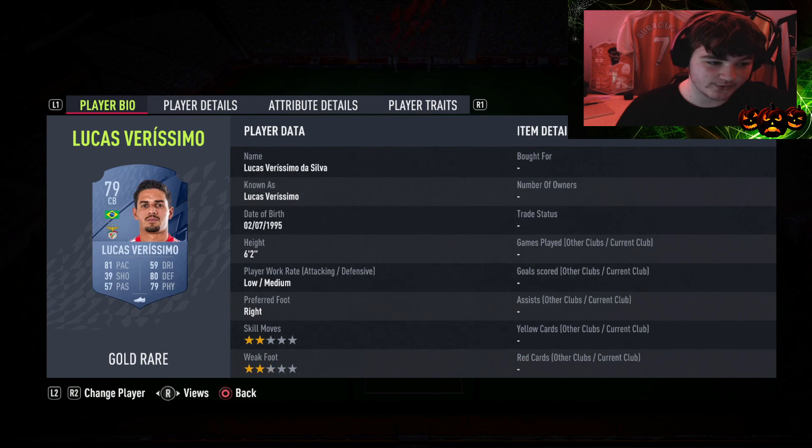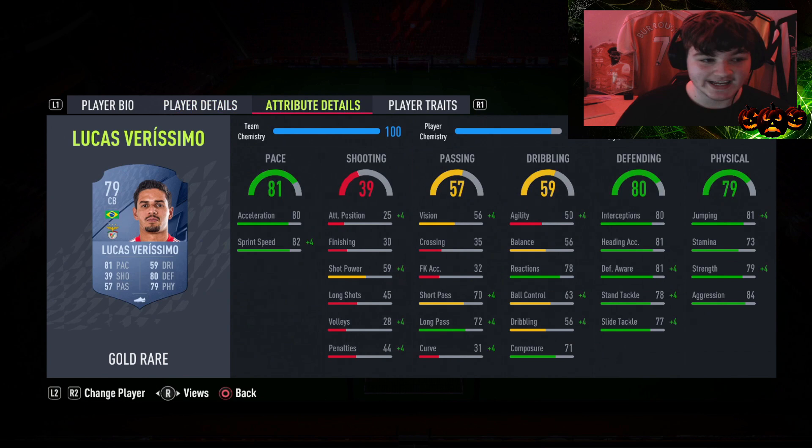At center back we've gone for Pupae, who was in a lot of people's starting teams. This card is ridiculously good - 80 pace, 82 defending, 87 physical, medium/high work rates. He'll do the job absolutely wonderfully. At right center back we have Verisimo - he's actually right footed, 6'2" with low/medium work rates. He's got a Liga NOS card - a Road to the Knockout - if you've got a higher budget you could upgrade to that.